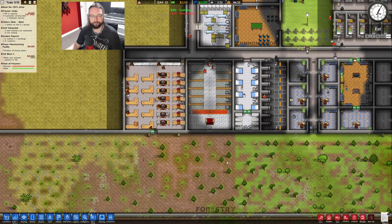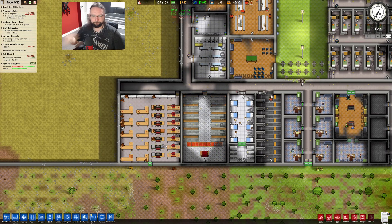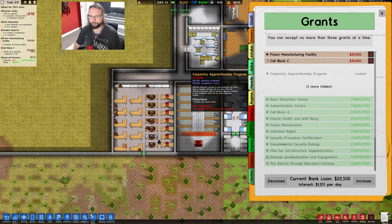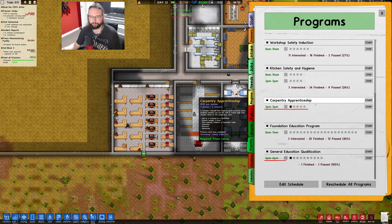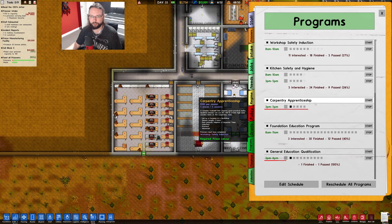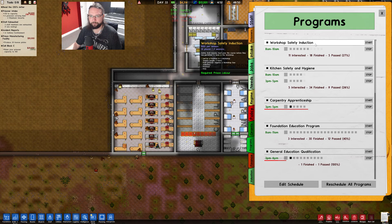We just need to get loads more people in here now. We can only get five workers in there at the moment - it's fine. What do they actually get from finishing the carpentry class? It's in programs - carpentry apprenticeship. A complex trade skill that requires good practical ability - qualified inmates will use this skill to create high-value wooden items on the carpentry tables. Safety first - inmates must pass this course before they're permitted to work in the workshop.